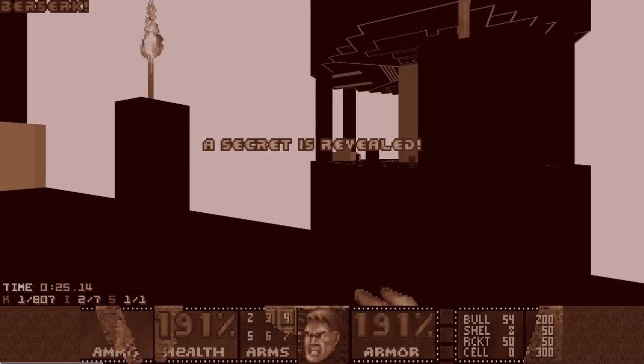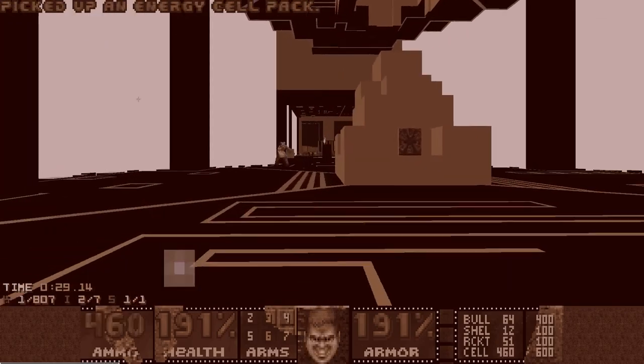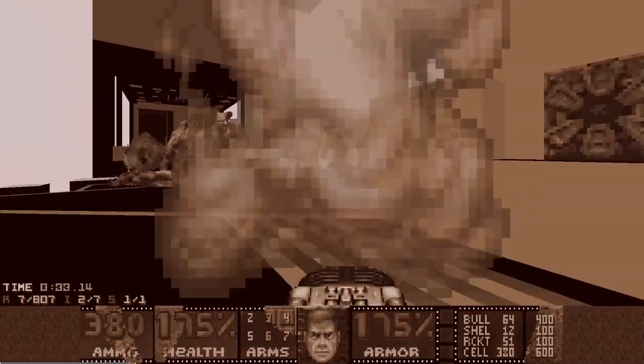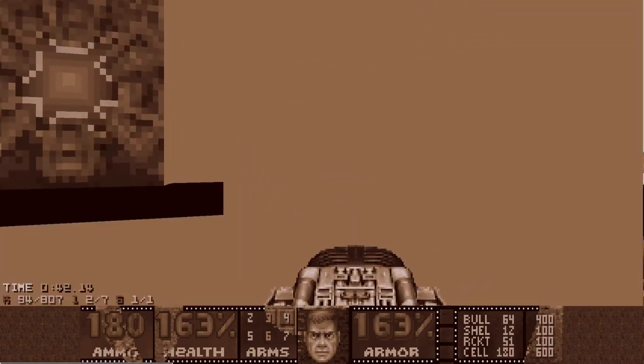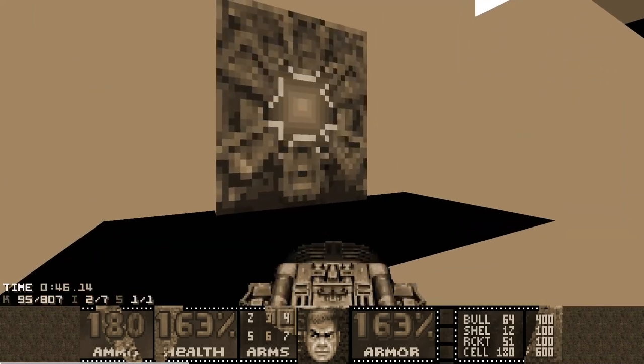The route I choose is Rocket Launcher in the first arena, BFG in the second arena, and SSG in the third one. I just leave the first arena immediately and let all the imps spawn there while I trigger the second fight. And when the cyborg spawns in the second fight, I go back and clean up all the imps in the first arena. In the meanwhile, cyborg isn't fighting with Hellknights.